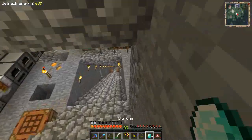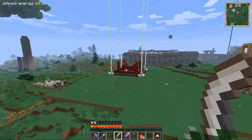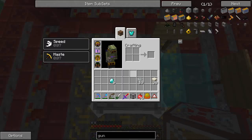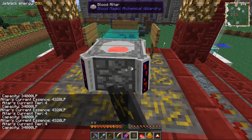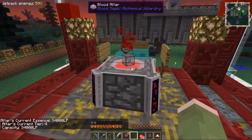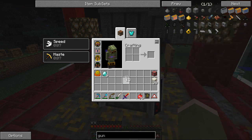So a socket consists of four weak blood shards combined with a diamond and four glass. This is an empty socket. Now to fill the socket we actually have to bring it over to our blood altar and it needs 30,000 LP - quite a lot. We have a big altar here so we're just waiting for this to fill up with 30k, and that'll give us a filled socket.